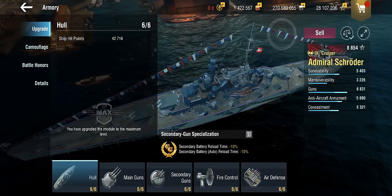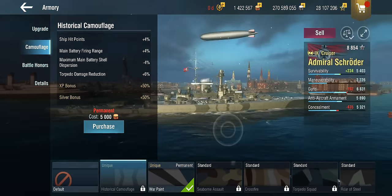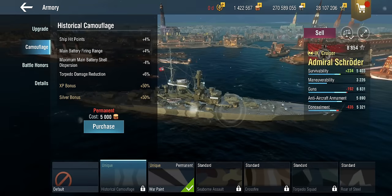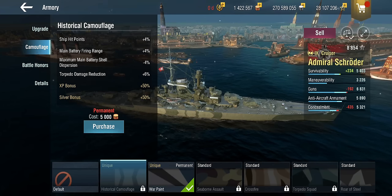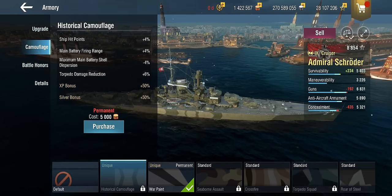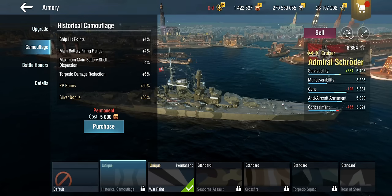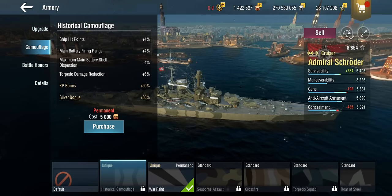Secondary reload it is. Now, the camouflage. Let's look at the historical camouflage — it doesn't look great for a German camo. I'm not sure what's with the slightly Japanese green tint. This is your standard battleship camo, which means you get a couple of hit points. Main battery firing range — no, you don't need it, because the dispersion is absolutely dreadful; these are effectively tier 4 guns in tier 9. Maximum dispersion on the mains makes no difference. You're not doing anything with your main guns at long range, so dispersion doesn't matter. And torpedo damage reduction, which doesn't matter at all — which means the historical camo is completely useless. Don't buy it. Literally don't buy it.